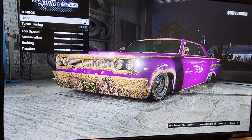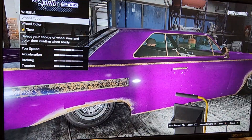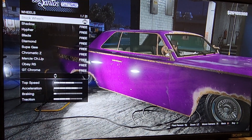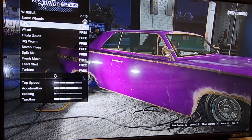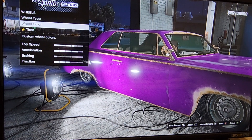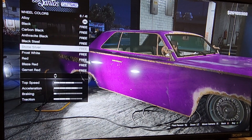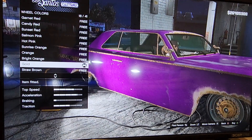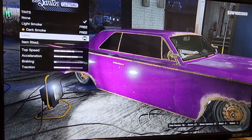Transmission, turbo. For wheels, the wheels are honestly good except for the color. You have to do a wheel type — go ahead and give him the lowrider wired wheels. And then for wheel color, we want to go with gold. And then black out the windows as well.